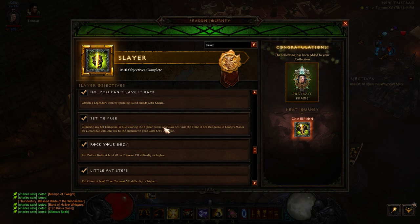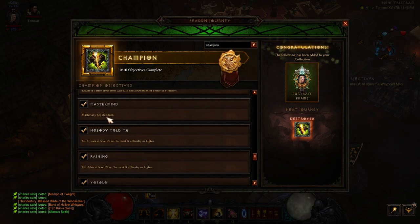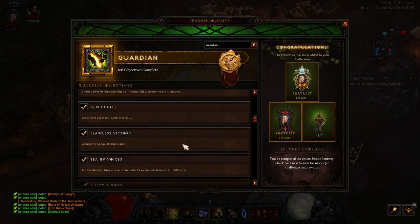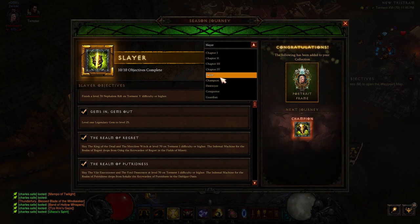The only thing that I'd say is kind of difficult is the set dungeons, depending on what class you are. If you're playing a barbarian, just don't do the Wrath of the Wastes set dungeon — do a different one. Wrath of the Wastes is by far the hardest one and it's still difficult. Also, you have to master the set dungeon to complete everything, so just do that all at once. If you like to have a little fun, you can do all the requirements for the full journey except for the set dungeon, then do the set dungeon last — it tells everybody on your friends list that you completed Slayer, Champion, Destroyer, Conqueror, and Guardian all at once.